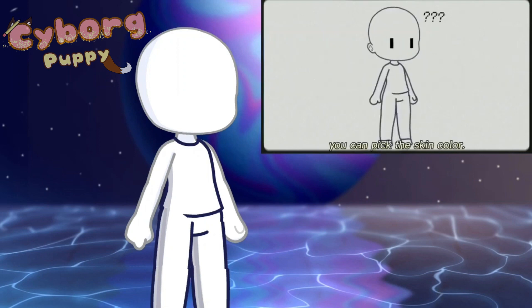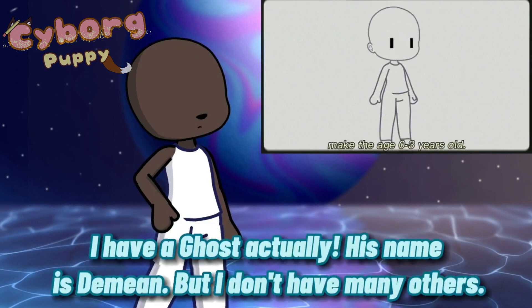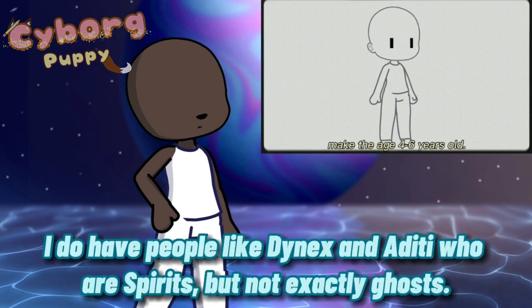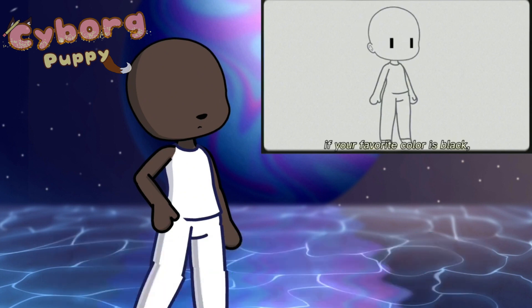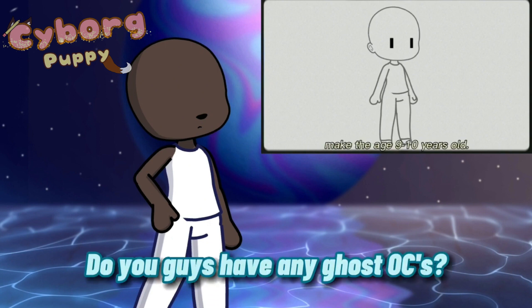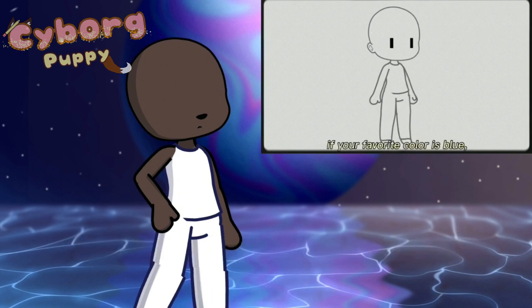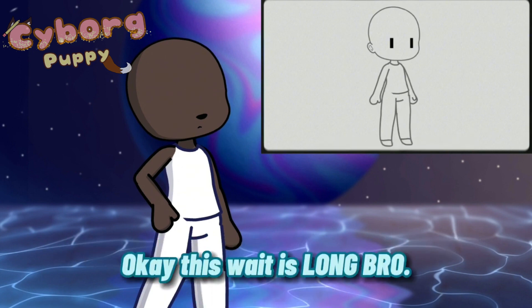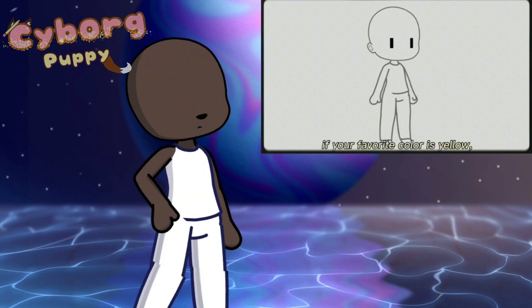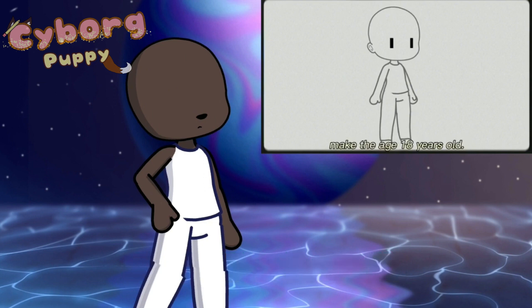Ghost OC Challenge! You can pick the skin color. Starting off with the age. If your favorite color is purple, make the age 0-3 years old. If it's pink, make the age 4-6 years old. If it's black, make the age 7-8 years old. If it's red, make the age 9-10 years old. If it's green, make the age 11-13 years old. If it's blue, make the age 14-15 years old. If it's yellow, make the age 16-17 years old. If it's orange, make the age 18. If your favorite color is any other color or you don't have a favorite color, pick an age between 0 and 18.